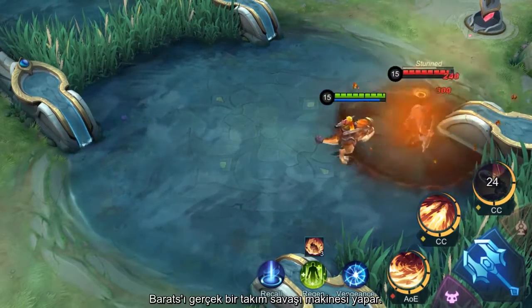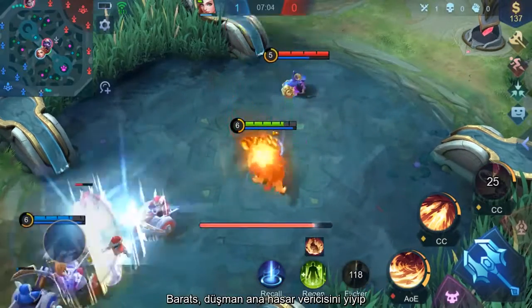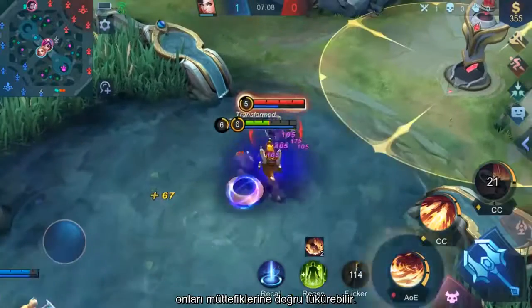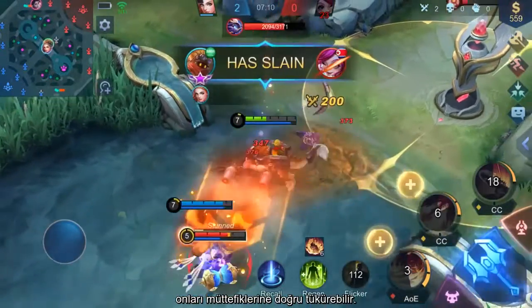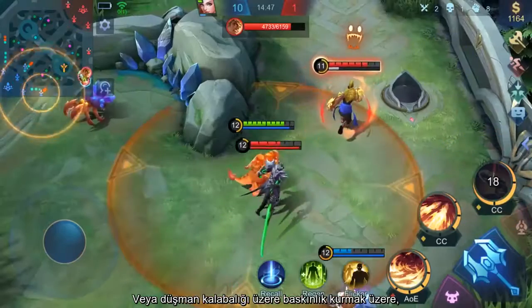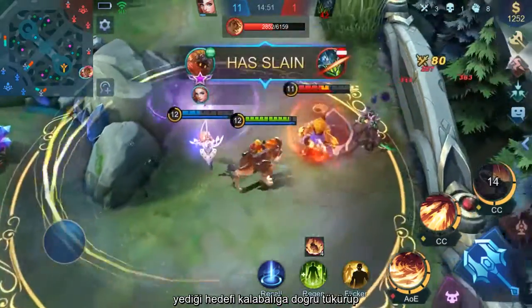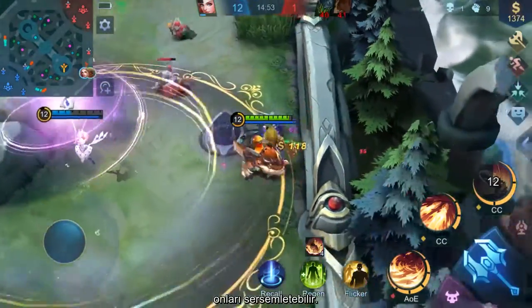Detna's Welcome makes Barretz a true teamfight machine. Barretz can devour the enemy core damage dealer and spit them onto his allies, so that his allies can vaporize the enemy target. Or, Barretz can take the initiative and devour the enemy vanguard, then spit them out to stun the enemy crowd, initiating a teamfight without breaking a sweat.